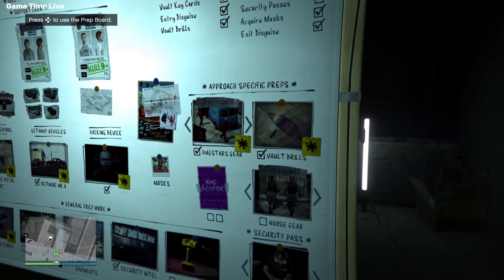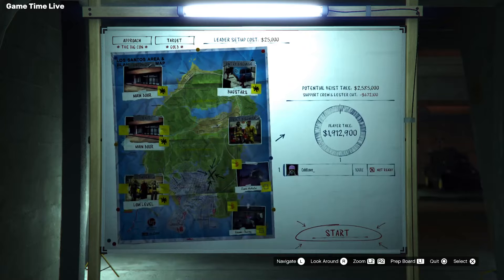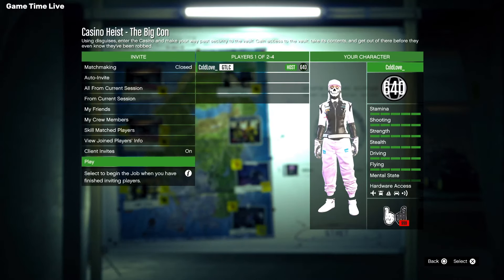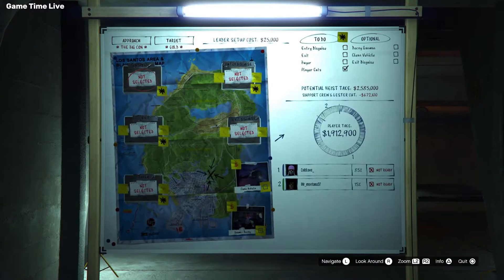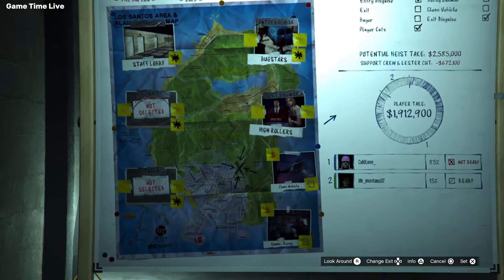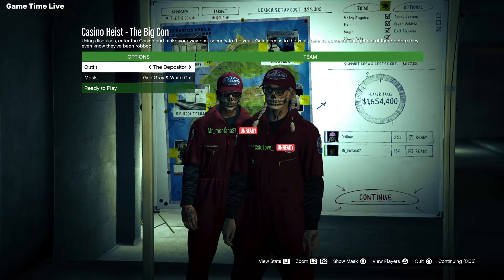After you have done this and played everything else, you can now load up the heist. You want to do this with a friend, so make sure you have someone to do this with, then hit Play. On the screen where you decide the settings, it doesn't matter as long as you have your entry disguise set to Buck Stars. You can then just hit Continue.